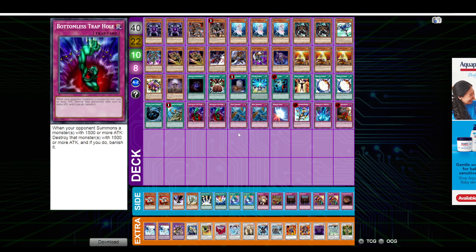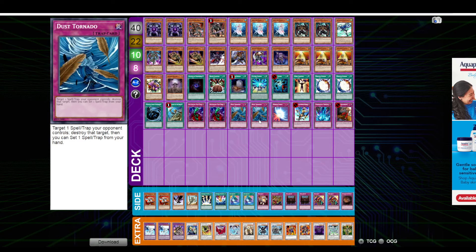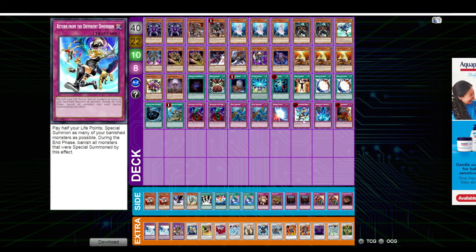Back onto the changes here. There were two Dust Tornadoes added to the deck. They cut Solemn, which can be slow opening early. Solemn's great when you make a push and you have the Solemn backup. But Dust also facilitates you being able to clear back row and make a push. And then you could also Dust and set Return off of that, which is also a big win condition in this deck.